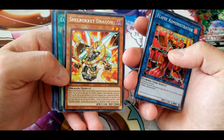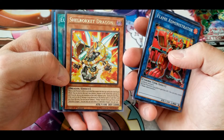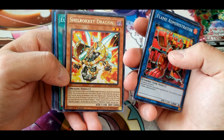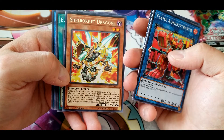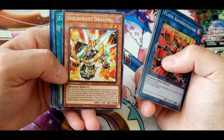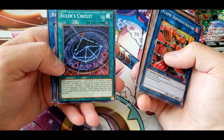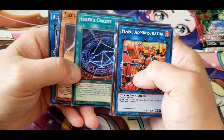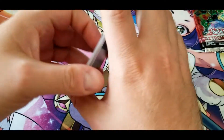Shell Rocket Dragon: when a linked monster's effect is activated targeting this face-up card on the field, quick effect — you can destroy this card, then destroy one monster in the column this card was in, and if you do, destroy any monsters in that card's adjacent zones. During the end phase, if this card is in the graveyard because it was destroyed on the field this turn, you can special summon one Rocket monster from your deck except Shell Rocket Dragon. You can only use each effect once per turn. Quite good for clearing out your opponent's board quickly. Euler Circuit, Green Horizon, World Shield, and Recovery Sorcerer.